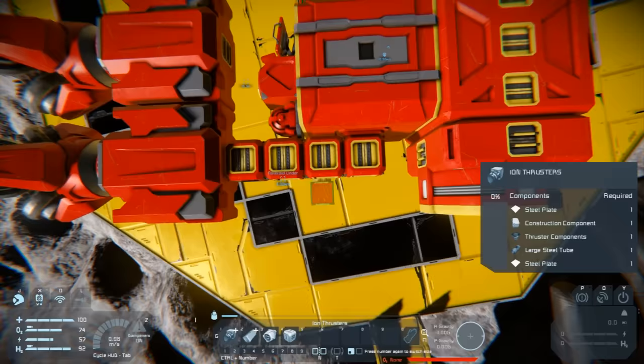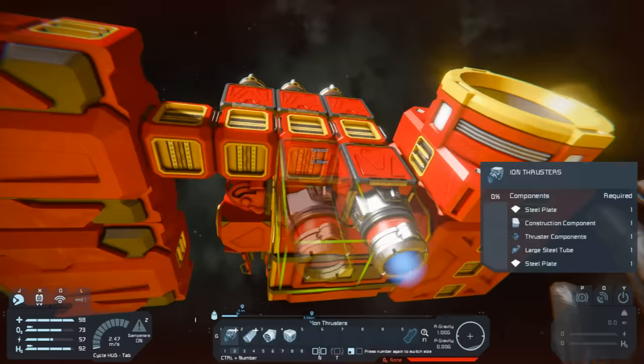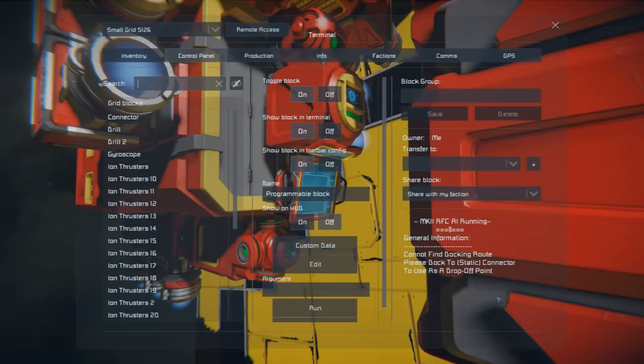Now let's start placing thrusters. For a ship of this size, I'd normally have three or more thrusters on each side, so let's do three on each side. That should be relatively safe - it might scrape a little bit. Now let's recompile the script and see what it's telling us.